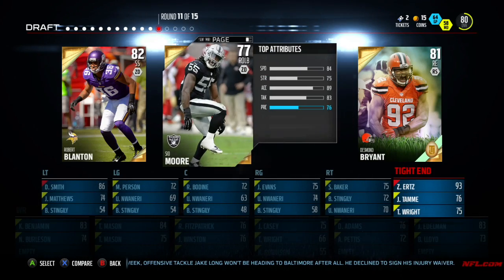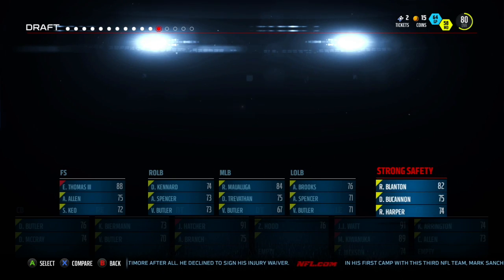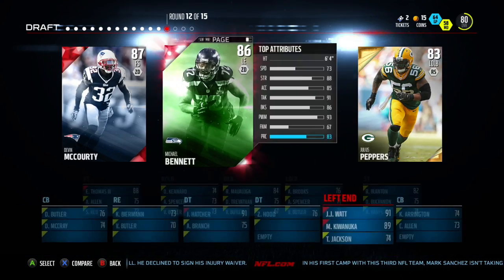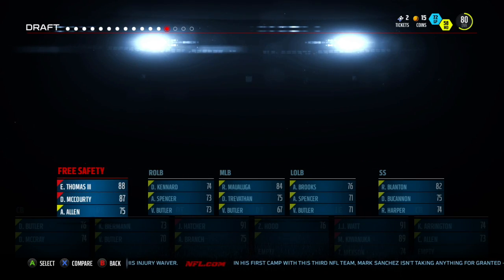None of them are on there, so I guess I'm picking the guy on the left. Now for round 12, I'm going to pick whoever's wearing a white jersey, or whoever has the most white on. Who has the most white on? It's probably Devin McCourty. For round 13, I'm going to pick the guy with the least amount of wins.